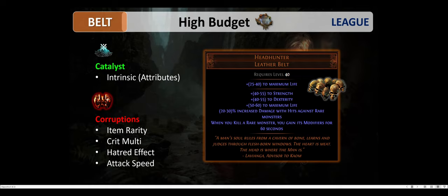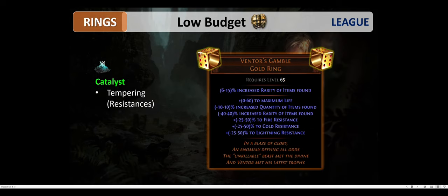If you are high budget you can afford a Headhunter, which comes with more strength, more life, and most importantly, when you kill a rare monster you gain its modifiers for 60 seconds. This is one of the most iconic items in Path of Exile. You can use the Intrinsic Catalyst to get more attributes, and double corrupt the Headhunter if you're brave enough to get 30% item rarity, crit multi, Hatred effect, or attack speed — in my opinion the best mods you can get there.